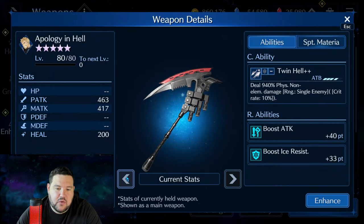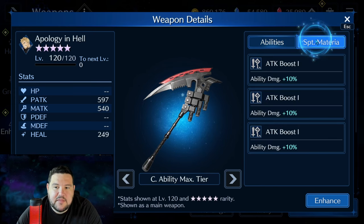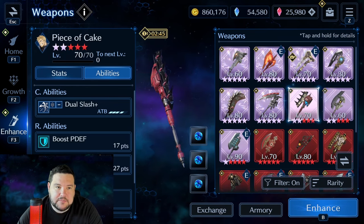Apology in Hell is noteworthy because 940% physical non-elemental damage is really good. It's not the best when it comes to these, but I think he started out with this, and so that was really, really high in the beginning of the game. The Ice Resist felt a little bit awkward. The boost attack is fine, but you'd really like physical attack on this. Also, these boosts not being physical hurts it a little bit, but if you needed high damage, it was a decent weapon early on.